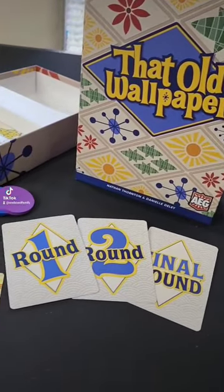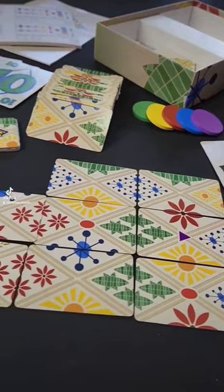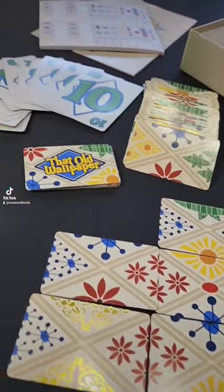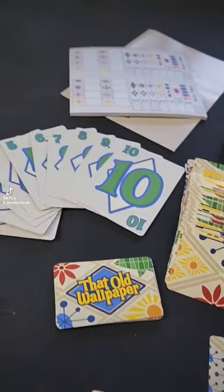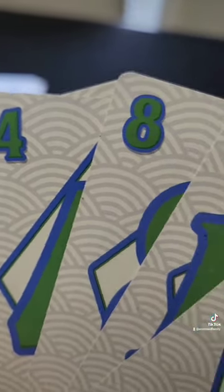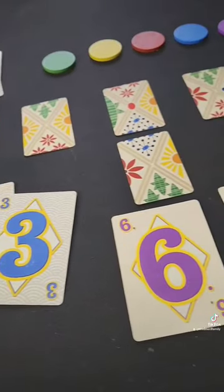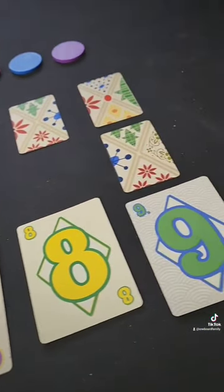During the course of three rounds, players are going to bid and then draft wallpapers from the center of the table in order to recreate their own wallpaper in front of them. Using a hand of five numbered cards, players will choose and then reveal simultaneously to the rest of the table what number they chose. This gives you the order when you're drafting your wallpapers from the center of the table.